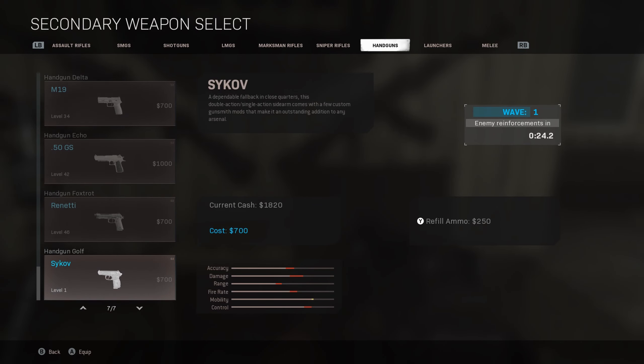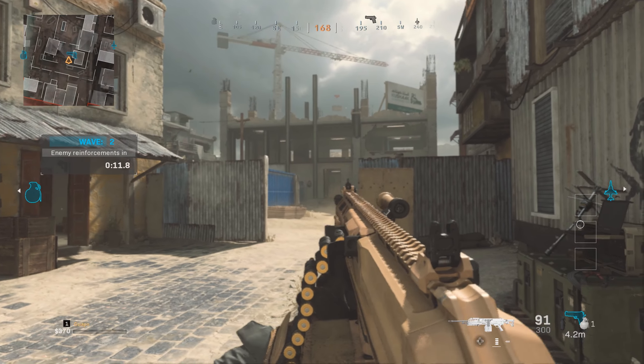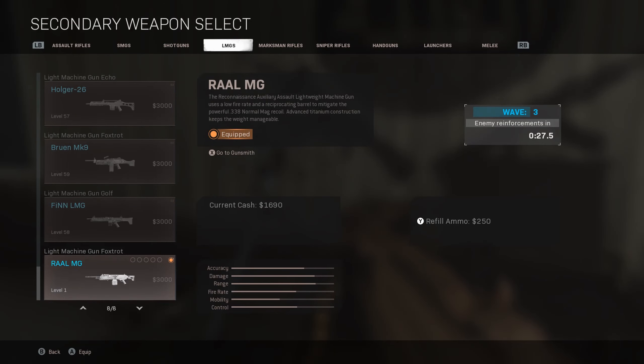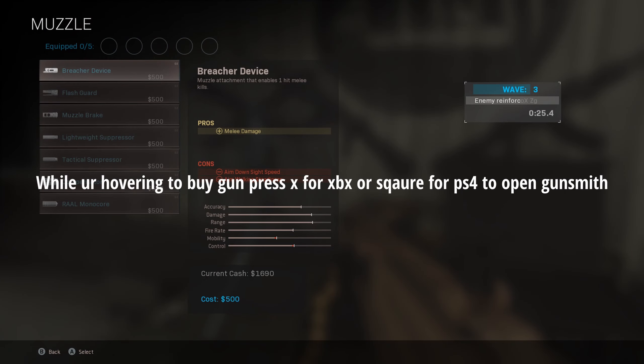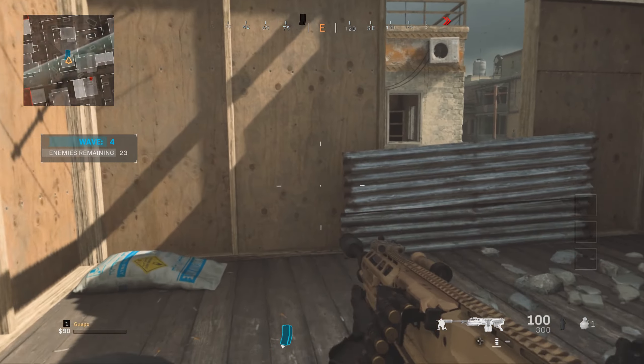In this case, you guys could try out the Sykov Pistol, the CX-9 SMG, and also the Rawl MG as well. These guns are planning to come out in both Modern Warfare and also Warzone in the near future. You could also use these guns with attachments, so you could test out whatever attachments you think are good and what's not.